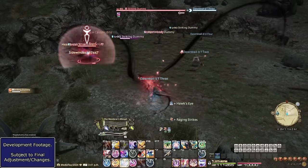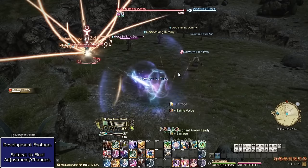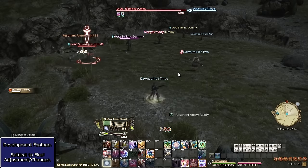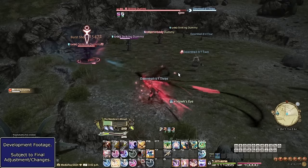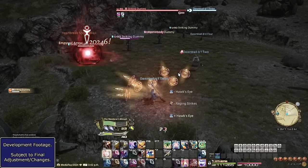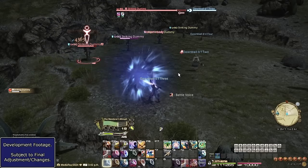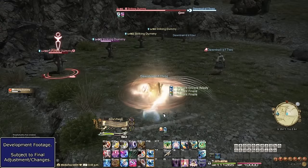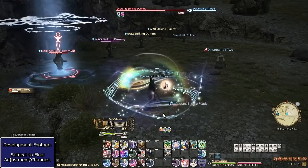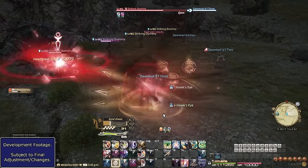Bard is getting exciting quality of life for players of every skill level. The fact that stance songs can be played regardless of having a target is huge — yeah, you need to be in combat, but that's so good, it's so nice! I haven't been big on Bard, and this will definitely win me back over a bit, though I'm not sure how much. The core of the job is still the same. The new animations are great, especially Radiant Encore — they gave Bard a bigger orbital laser than Summoner! But awesome animations don't make a job feel fun; the actual gameplay does, and I'm just not big on Bard.